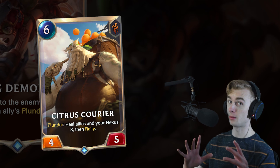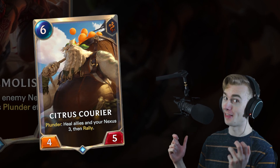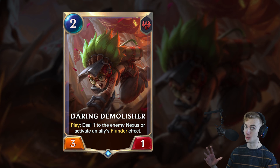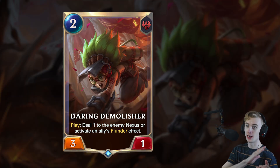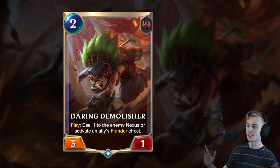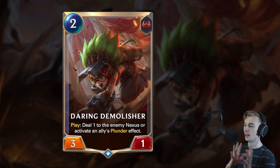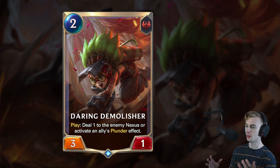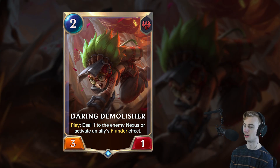There is that 6-mana plunder card which heals your Nexus and all of your allies for 3 and rallies. That's a pretty solid value card to use with this, especially if you draw like 2 of these guys — you could have triple rally and heal yourself for 9. Riptide Rex is a plunder card, so that's kind of insane. You drop Riptide Rex, he just wipes the enemy board, and then you play this card the next turn, and he does it again for 2 mana. I feel like this is going to be kind of broken. This maybe should be a 3-drop, and even then it would still be very powerful. This might be like the strongest card out of all the cards they've revealed this entire expansion so far.